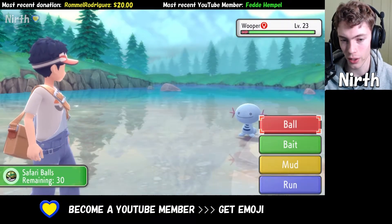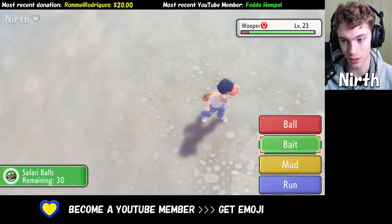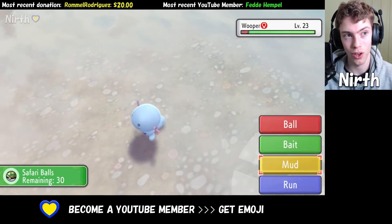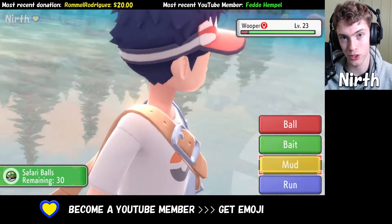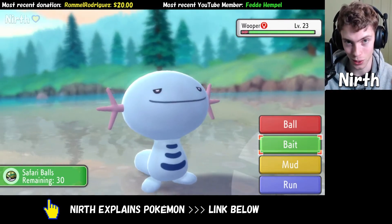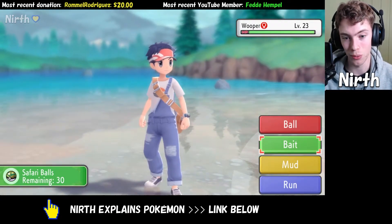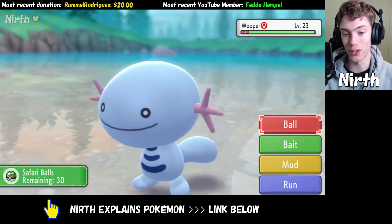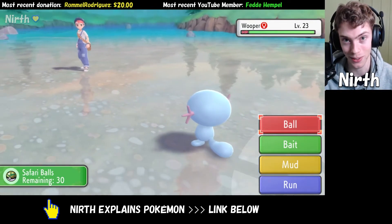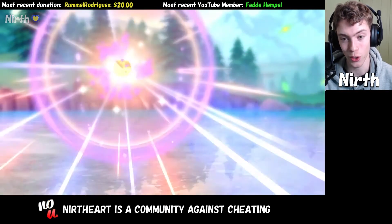The thing here is that you have three options: you can either throw a Safari Ball, you can bait it, or you can mud it. If you put mud on it, it's going to get angry — harder to capture but more likely to stay in. If you send bait to it, it's going to be easier to capture but more likely to run. Based on what I've seen from watching Safari hunters over the years, the best bet is just to throw Pokeballs at it and hope that you get it.